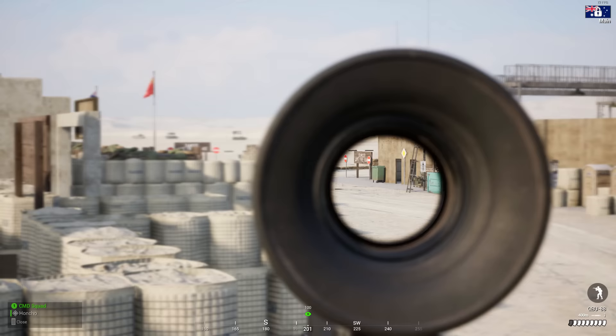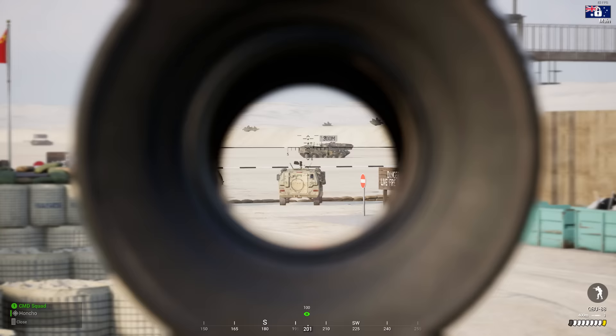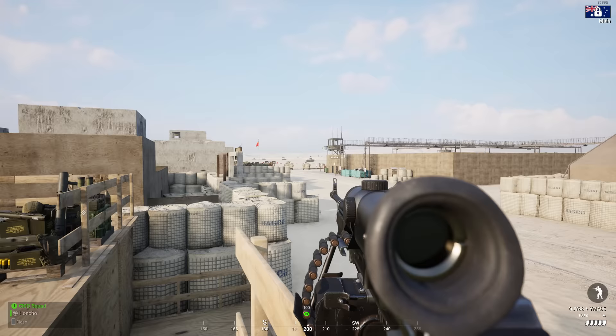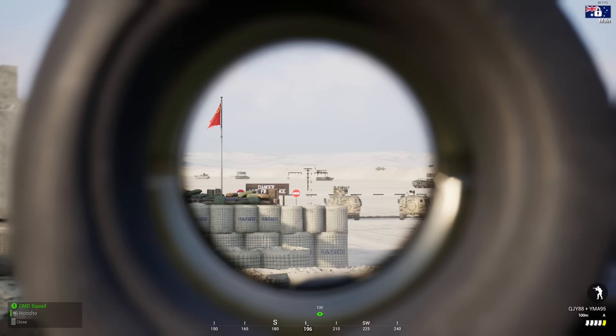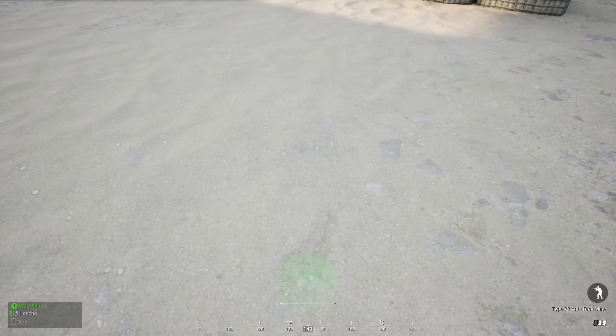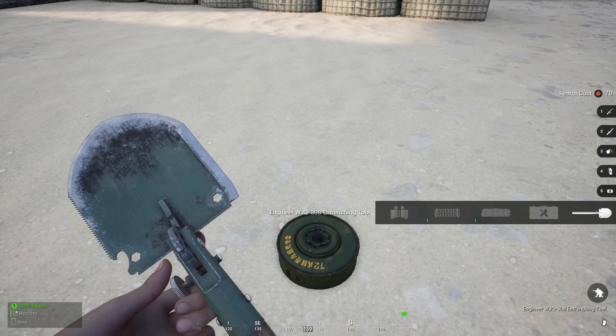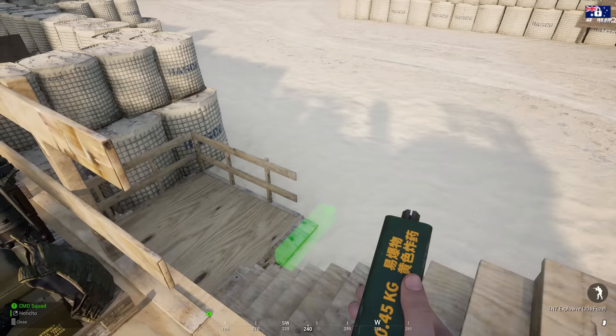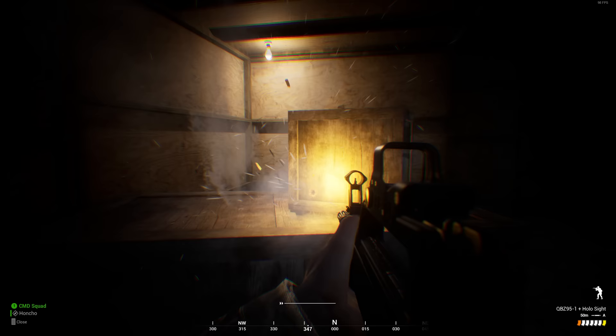Marksman is armed with the QBU-88, paired with 10-round mags and 0 to 400 metres at default — a fun kit to use, but that zeroing will catch out a lot of people who aren't paying attention. Machine Gunner uses the QJY-88 paired with the YMA-95 optic, a lovely clear sight and, unlike most MG kits, actually 0 to 200 metres. Fire rate is similar to the PKP and this thing is relatively easy to control. Combat Engineers get the Type 72 anti-tank mine, which is going to be a little harder to spot than most other factions due to being darker in colour — and their C4 only has a 30-second fuse timer. All in all, they have a unique feel and I'm certainly interested to see how they stack up against their counterparts.